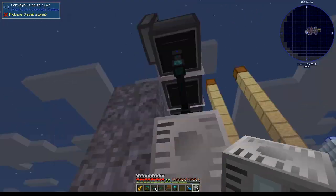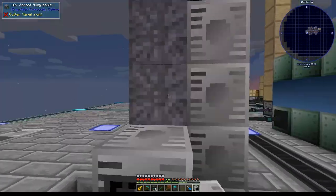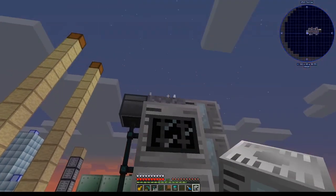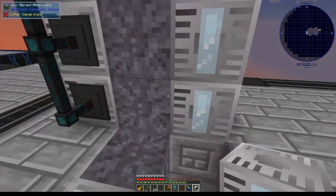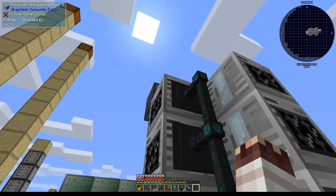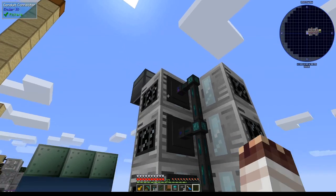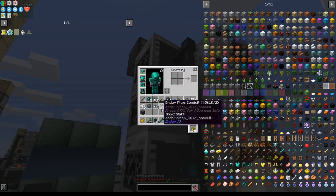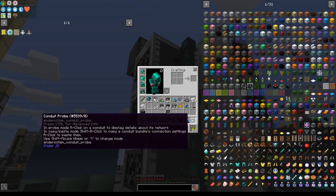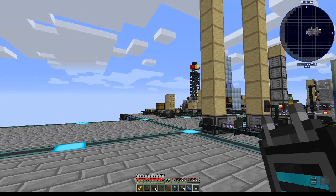Round robin is a little wonky when there are multiple items being extracted, but it should be okay. The goal is to have all of these ore washers constantly stocked with stuff. I'm going to have all these ore washers extract on purple. In order to not have to set every single one of these to extract on purple individually, I'm going to use something called a conduit probe. You can shift scroll to change which mode you're in.